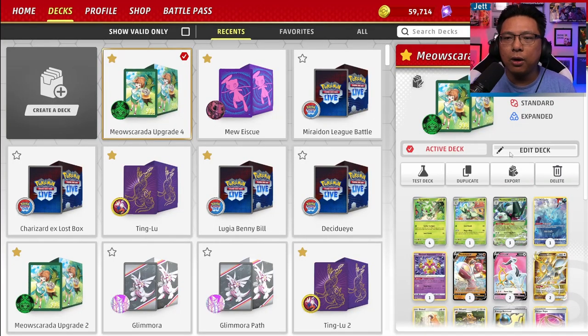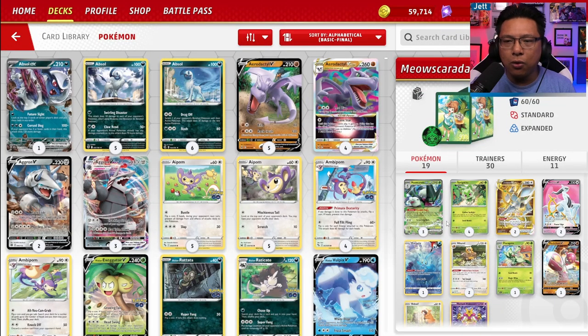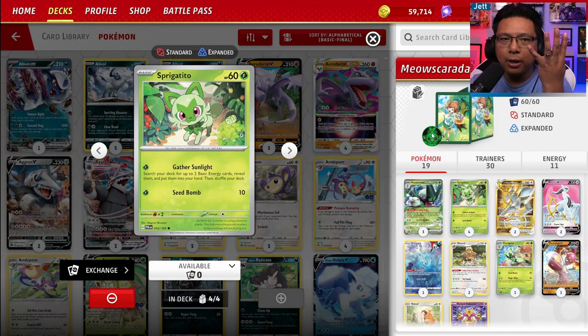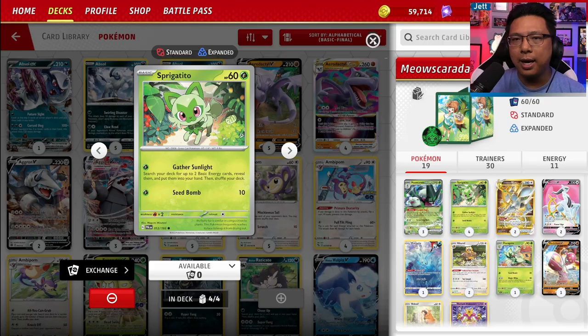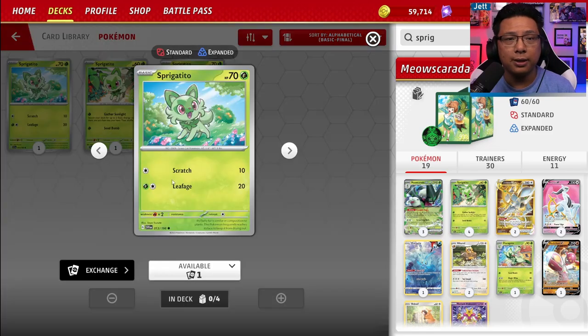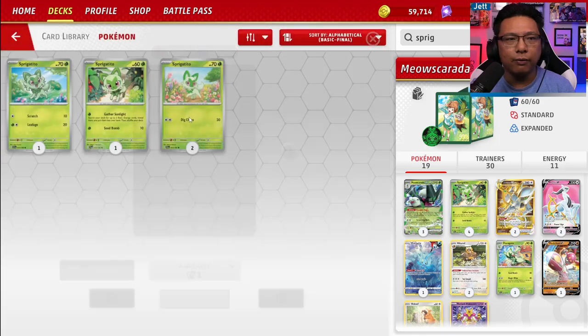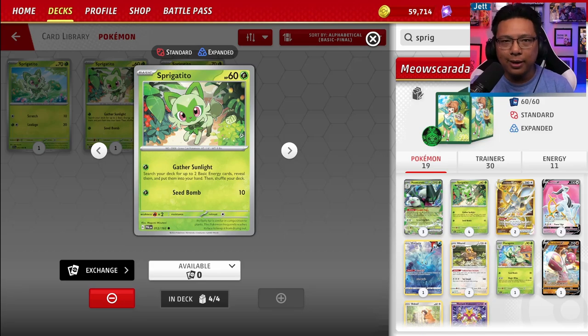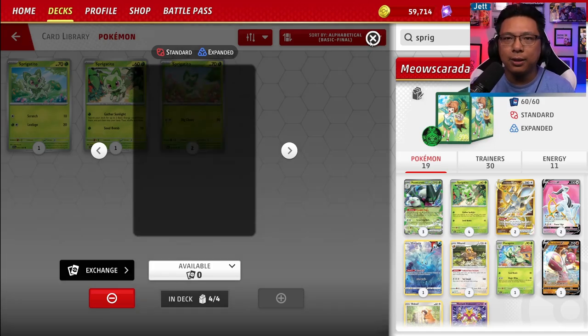For our Pokemon lineup, we've got a 4-1-3 line of Meowskarata EX plus three Meowskaratas. We don't necessarily need the full four. The deck comes with four Spriggetitos, but I'd actually switch those out for the 70 HP Spriggetito — either from Scarlet and Violet or from Paldea Evolved. The one that comes in the deck has Gather Sunlight to grab energy, but I'd much rather have the extra 10 HP so that Sableye cannot take out two Spriggetitos at once.